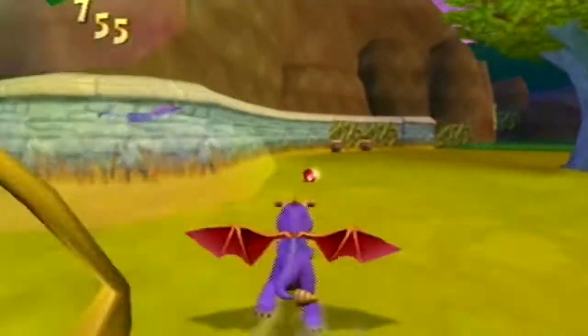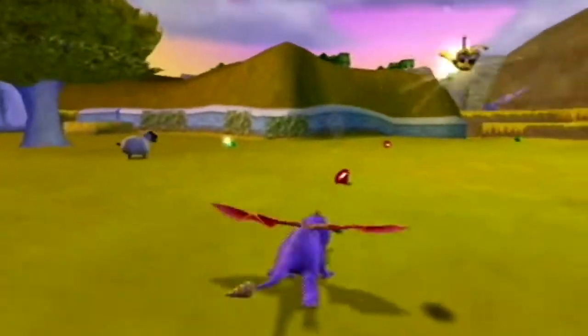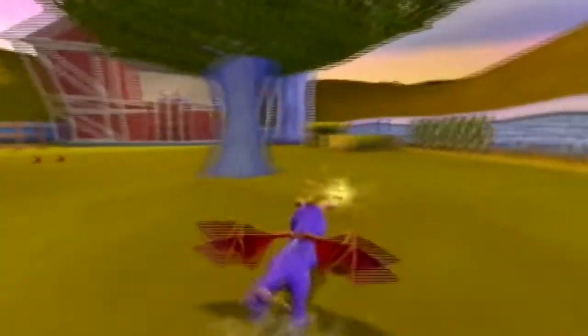That nice fluid animation on the sheep. Does the gem even come out of the basket, or do you just smash it and get a gem? Let me find the basket — I think you just smash it and get a gem.